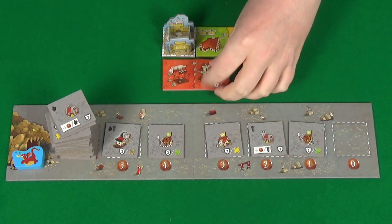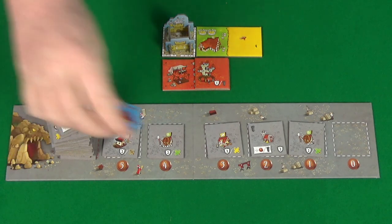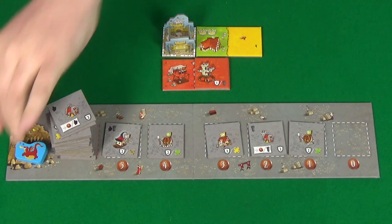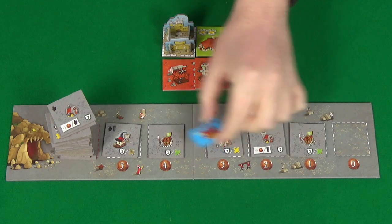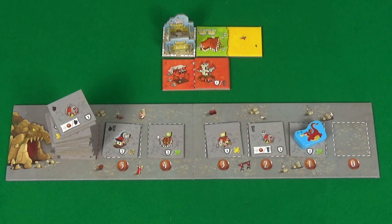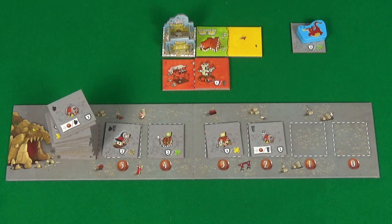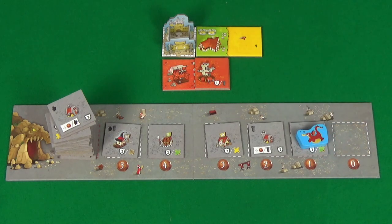Having built any buildings you want, you're then able to bribe the dragon. The dragon can only be bribed if he is still in his cave. When you bribe the dragon you pay a coin to the bank and place the dragon on one of the buildings in the supply — he then destroys that building, meaning no one can buy it, and the row will move down more at the end of the round. Once one person has done this, because the dragon is no longer in his cave, no one else can do that this round. At the end of the round the dragon will return to his cave.